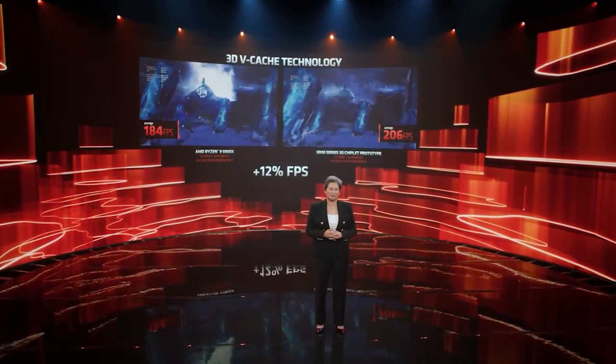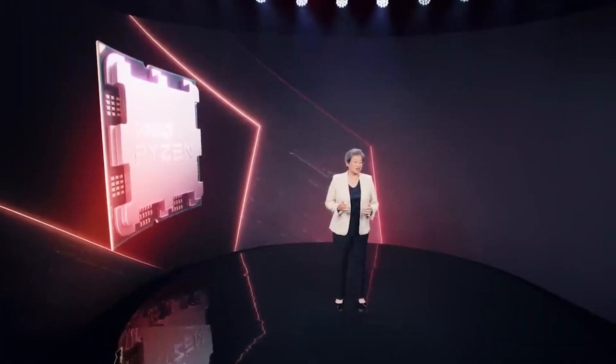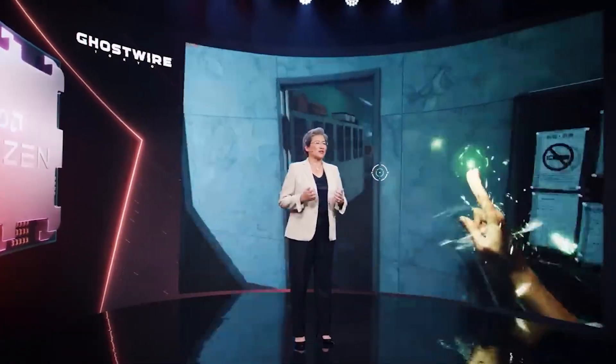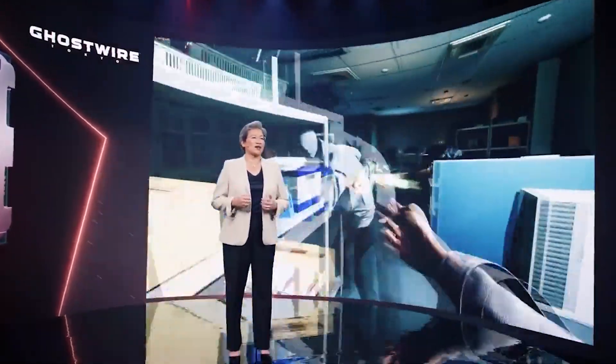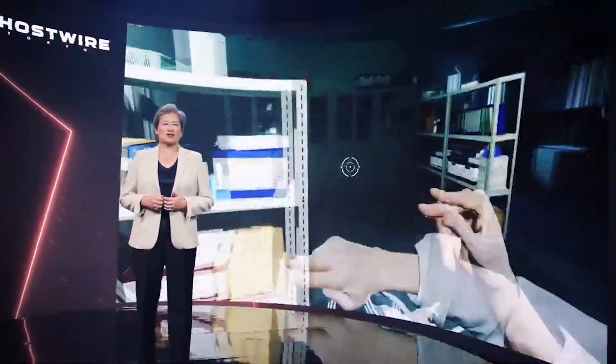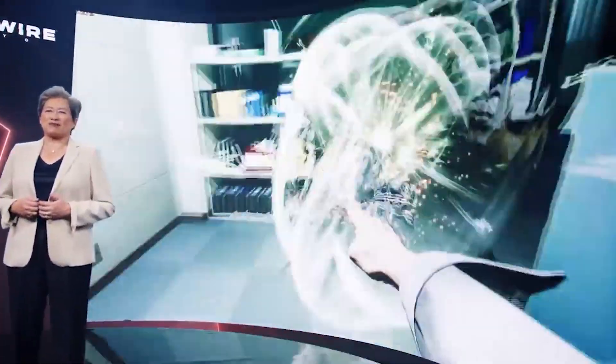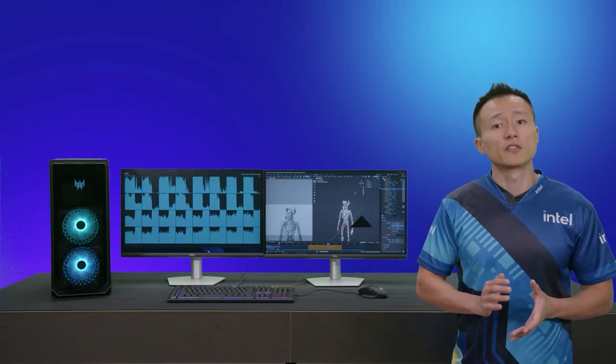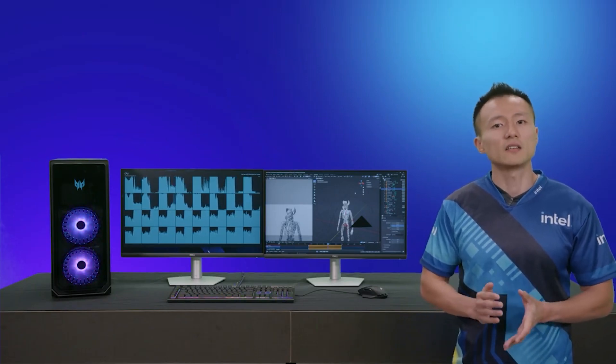The 13900KS is £704.99. Meanwhile, the 13900K is around £584 in Great British Pounds, and $570 US on Amazon. According to AMD's own pricing, we're looking at $700 for the 7950X 3D — that was reported around the 1st of February. So basically, if we're talking about the pure CPU, the 13900K is a little cheaper, and the KS is around the same pricing.